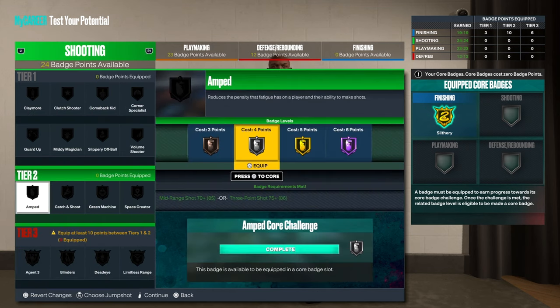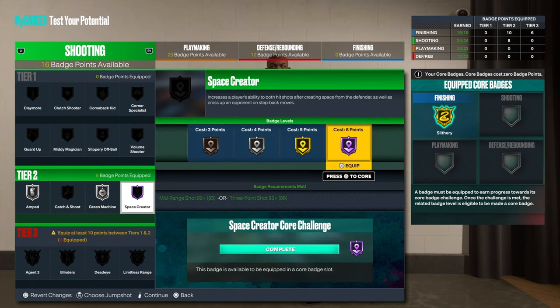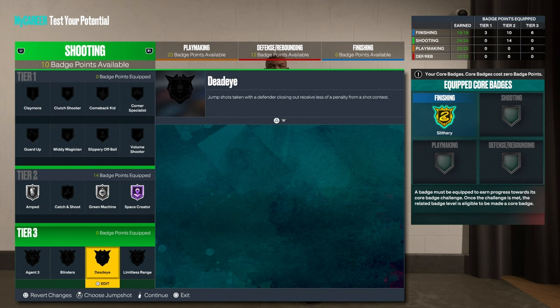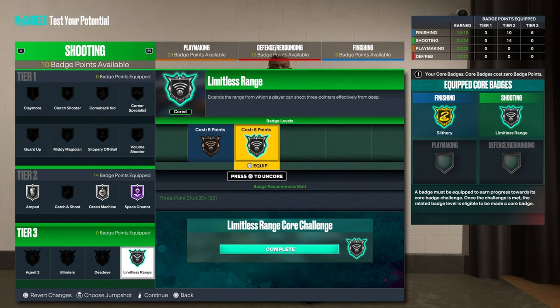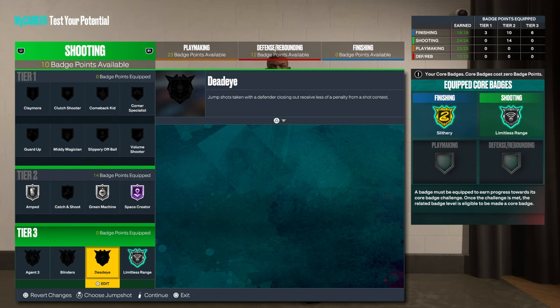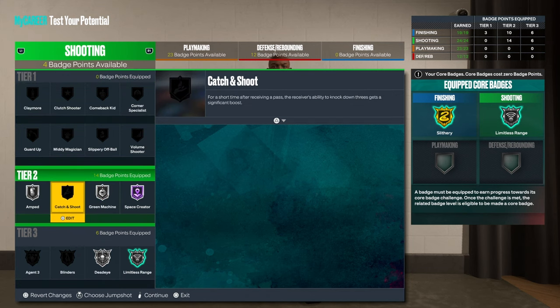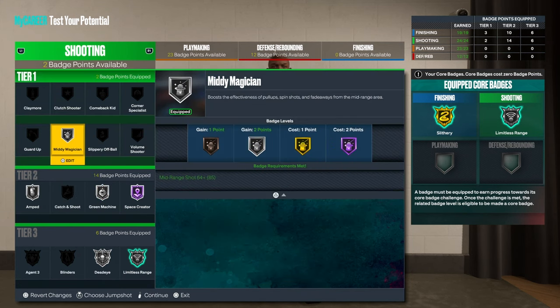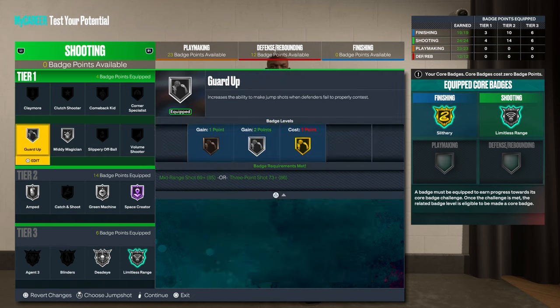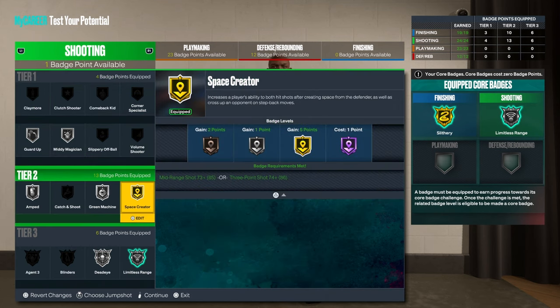Shooting — Amp, you need it. James Harden, you need that Hall of Fame. It's James Harden, so we're going to do that. Agent Threes — nah, that's not for step backs though. We're going to do Midi Magician on silver and Guard Up. I should do volume shooting too.